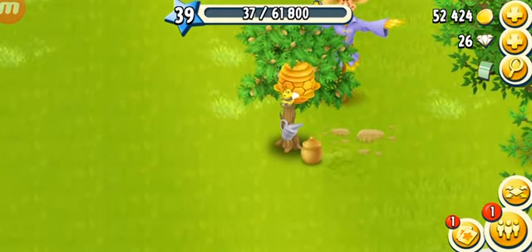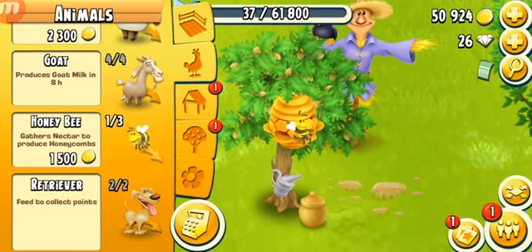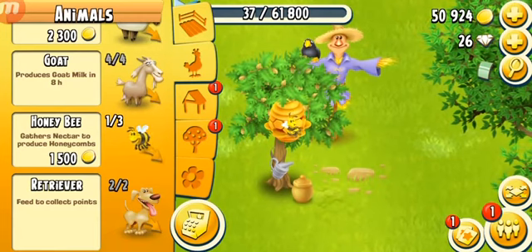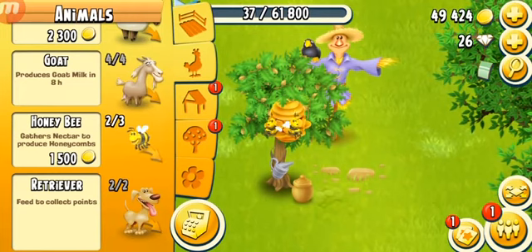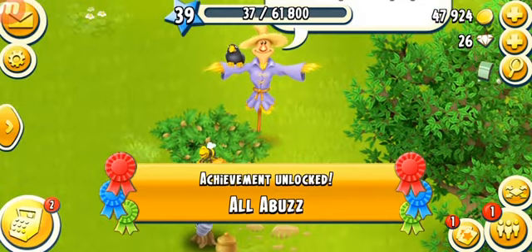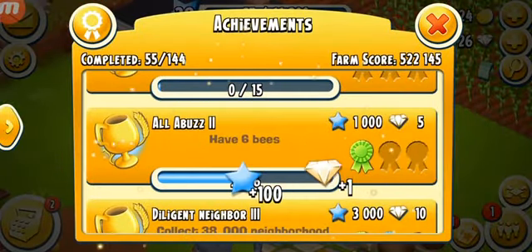We're just gonna put it in the beehive — there we go! Look at that bee just chilling, she doesn't care about anything. We're gonna buy her colleagues so they can start working together. I've got two honeybees, and finally the third honeybee. We've achieved a new achievement — 'All Buzz'! One diamond and 100 XP — brilliant!